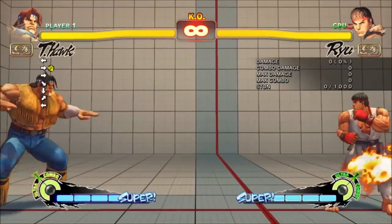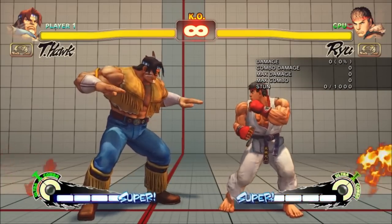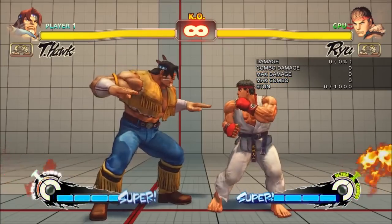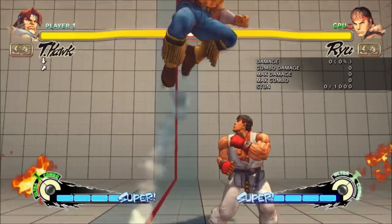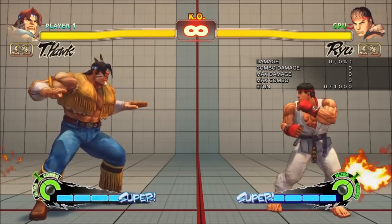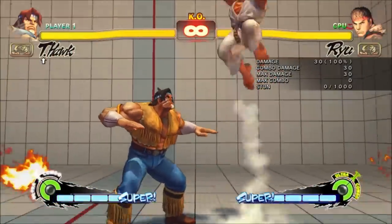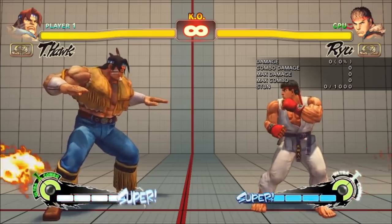The heavy version is particularly interesting because T-Hawk can act out of it — no one I've played has blocked this their first time seeing it. Condor Dives are dramatically safer on block: they no longer bounce off the opponent, and even at a terrible angle they're only barely minus. While if you get deeper connects, they can even be plus. The opponent now has to try and anti-air them to punish them. All Condor Dives knock down, but since T-Hawk recovers once he hits the ground, you can now juggle out of them.